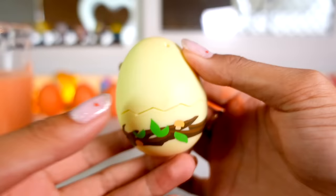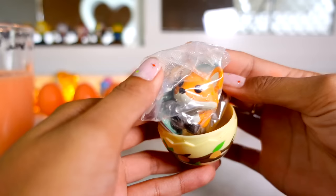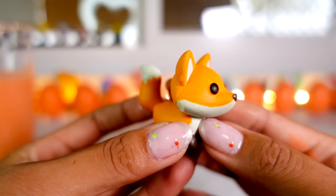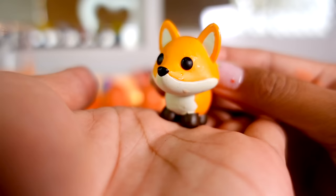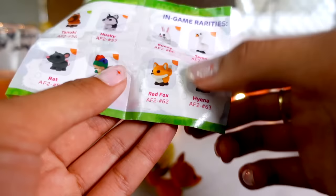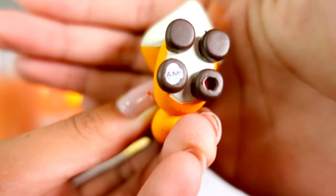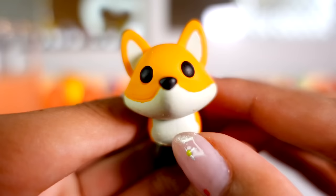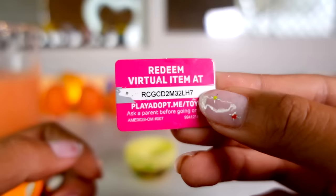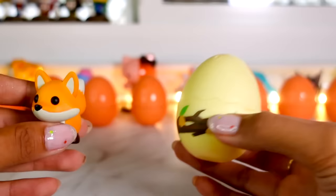Let's hatch the egg! First egg of the day — it's a little fox. We got the red fox, you guys! I believe this is a red fox. Let's check the collector's guide — yes, we did get the red fox. It says AM on its foot — AM stands for Adopt Me. Here is the code that comes inside this woodland egg; if you redeem it, you can get a strawberry hat in game.